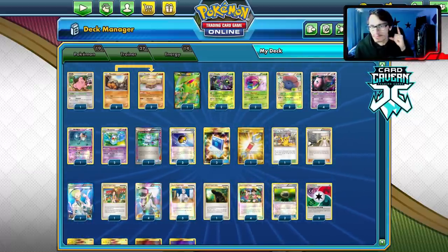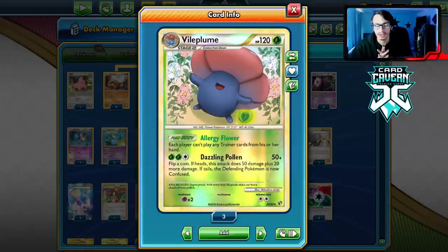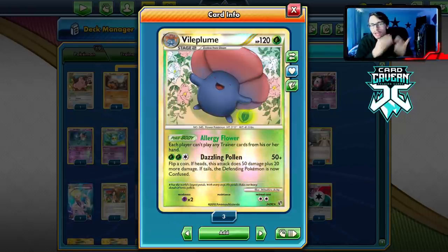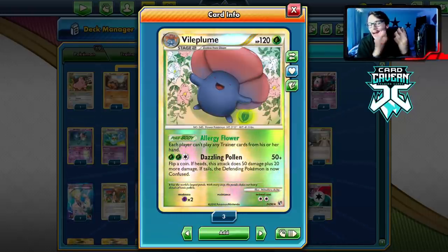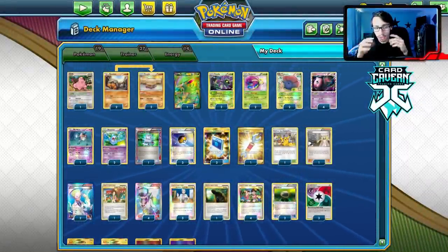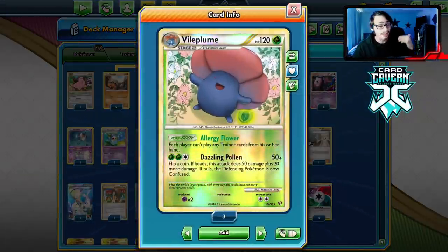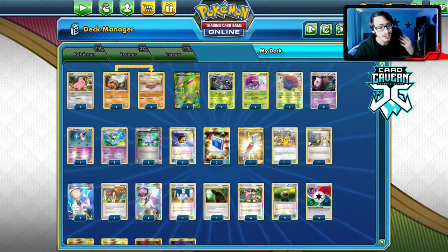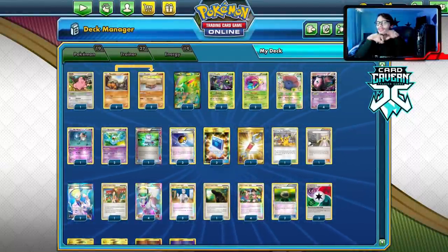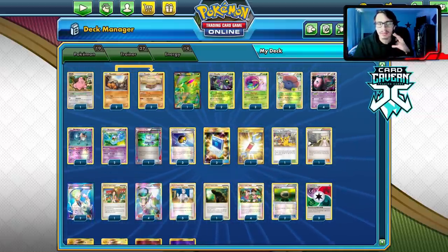Vileplume has been ruining legacy recently. There's no way to knock out Vileplume effectively because if you get it in play, your opponent can't play Pokémon Catcher — which is the only logical gust; there's no supporter gust in Legacy. Vileplume has been the cause of a lot of controversy in legacy recently and people have been banning it from the legacy online tournaments on the Limitless site. This lock deck is probably one of my more favorite Vileplume decks — it's a more unique Vileplume build.